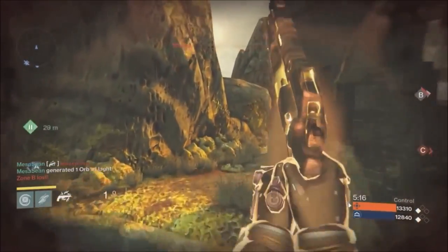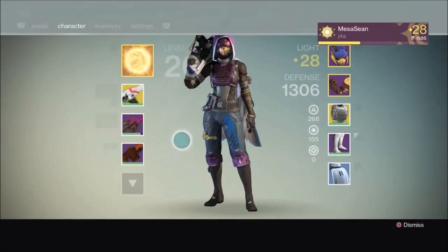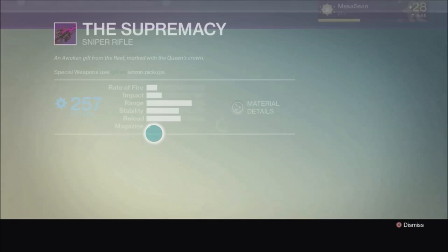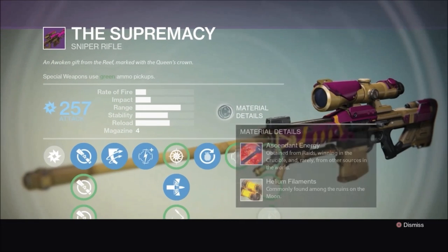This footage here in PvP is none other than KJ Hovey — check out his channel, he is just a beast of a sniper, his link will be in the description. Now this is a legendary sniper rifle which does arc damage, 257 attack, but we could bump that up to 300 once we fully mod her out. The two key attributes are that you can cool your grenades down faster as you get kills, and also the reload animation is amazingly fast as you get precision headshot kills.